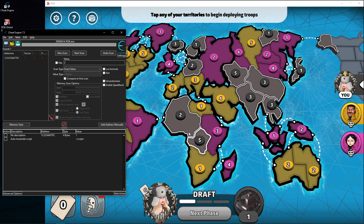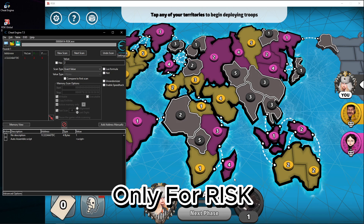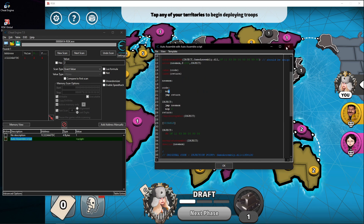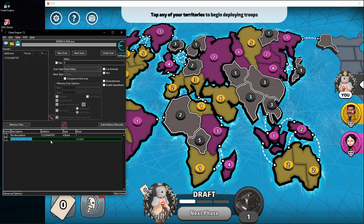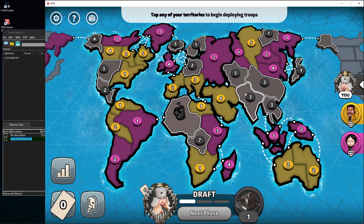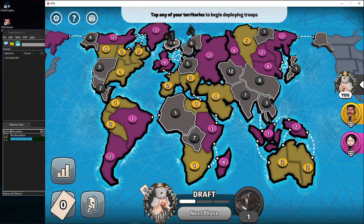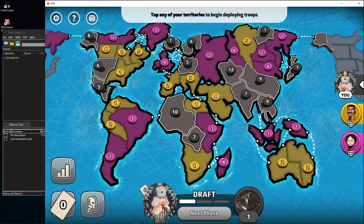Now we have one troop. Whatever you press, it will automatically add one — that's how Risk works. I activate the script, which I've written to use NOP, and now I can add seemingly infinitely. This code change means you will never lose troops from this number. It doesn't mean you can't add them — you add them, but it never subtracts from this value.